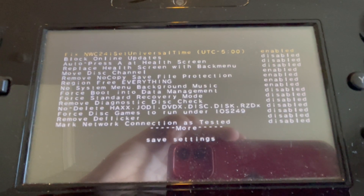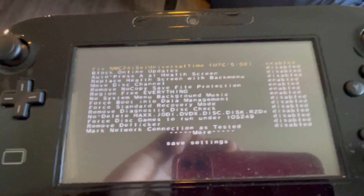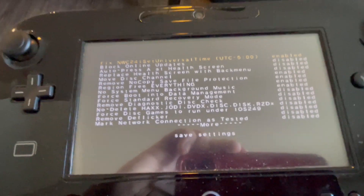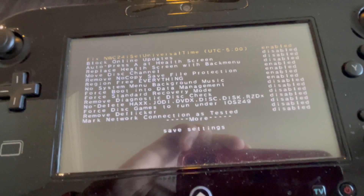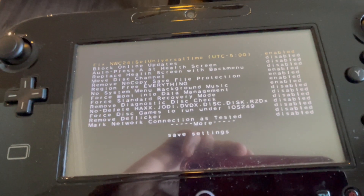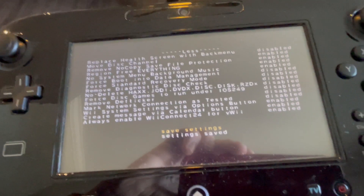Another hack is 'Fix NWC24 Set Universal Time.' You have to go to Gary's site — Gary Odernichts, I don't know how you pronounce it — he made a code that will fix a timestamp issue which has been happening on the Wii U for years. The news channel doesn't show the correct time, and we had to make a workaround for the forecast channel in order to make it work correctly.